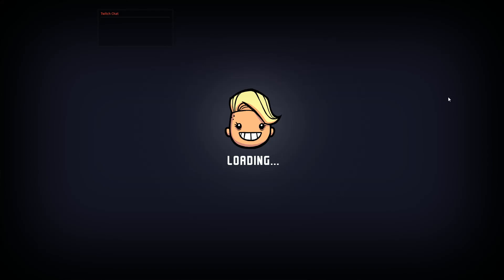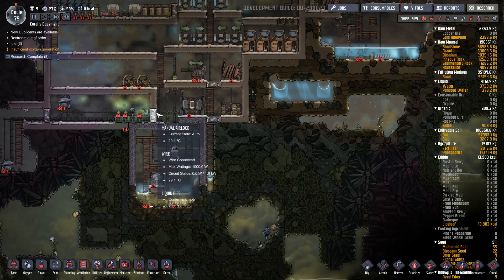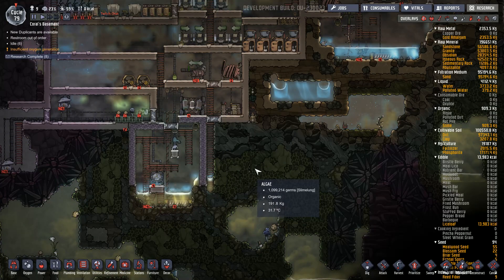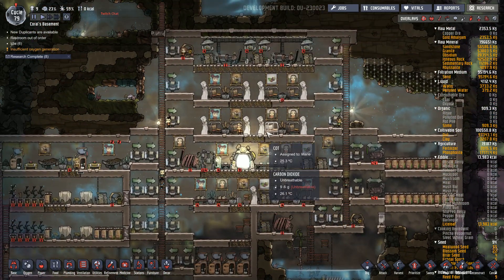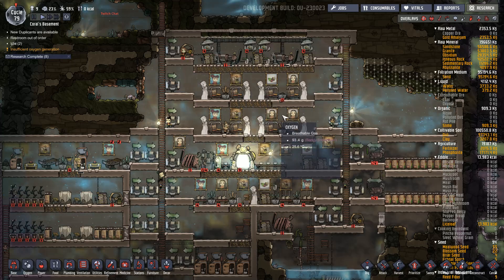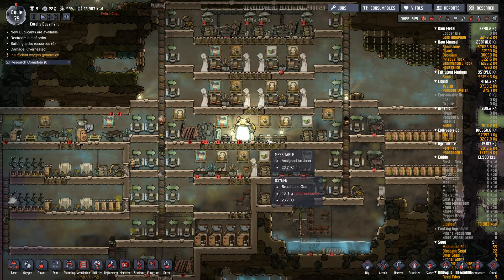Yep, cycle 79. First of all, let me introduce my little colony to you. It's called Coral's Basement — Coral is my name. Here I've got the gate level, I have some dining tables there, and I have beds on top.